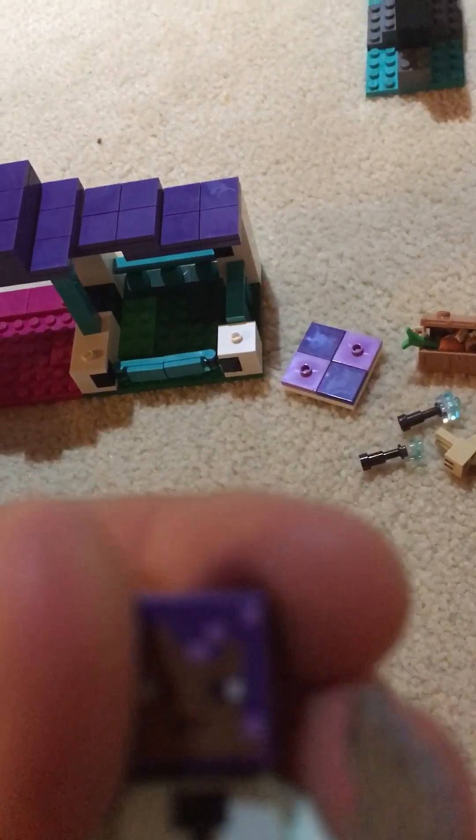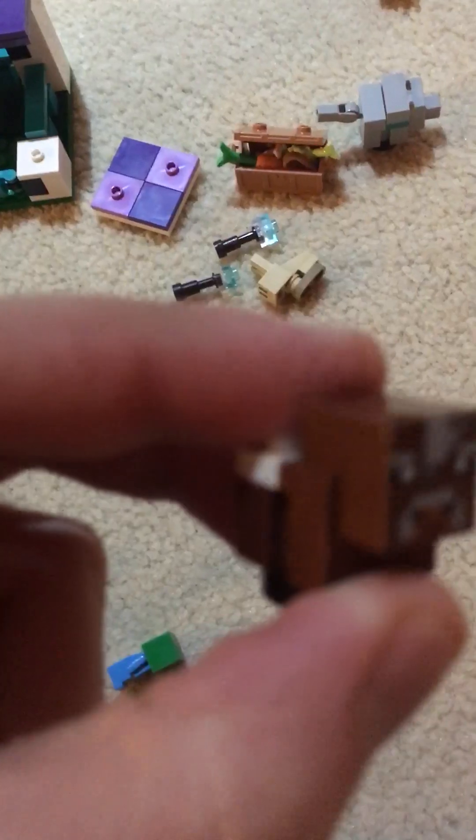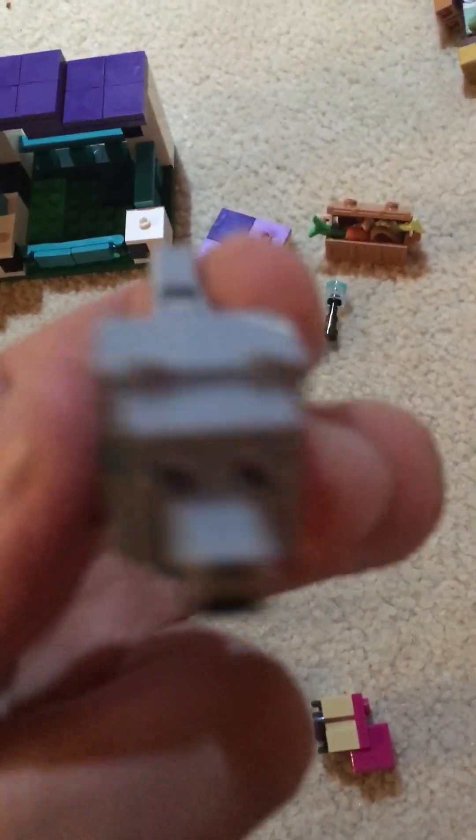So we got the character — I have no idea who this is, I think they started going with other Minecraft player skins. We have a baby zombie, a pink or magenta baby sheep, a baby cow, a rabbit, a cat, and a baby wolf.